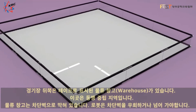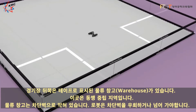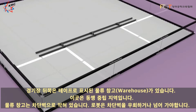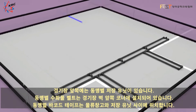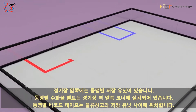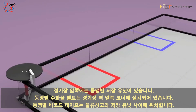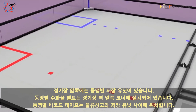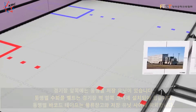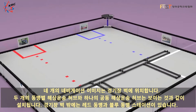In the back of the field are taped-off warehouses, which are alliance-neutral. Obstructing the warehouses are barriers that robots must drive over or around. At the front of the field are alliance-specific storage units. Alliance-specific carousels are mounted on the front corners of the field walls. Alliance-specific barcode tape is located between the warehouses and the storage units. Four unique navigation images are located around the field perimeter.